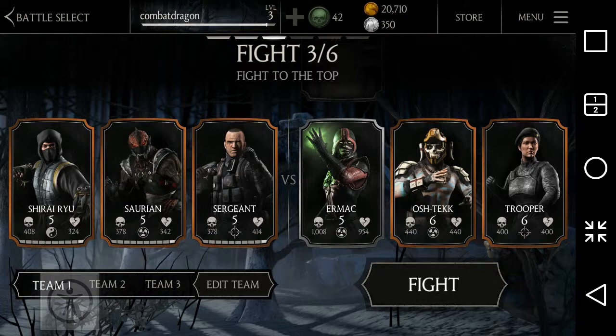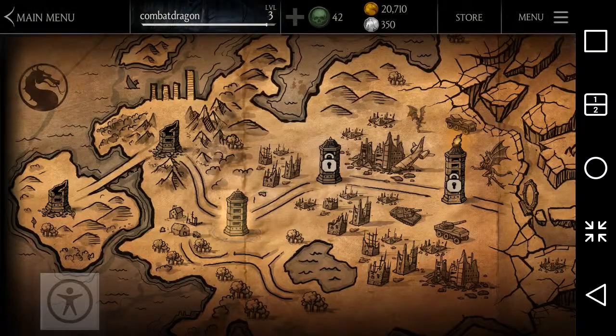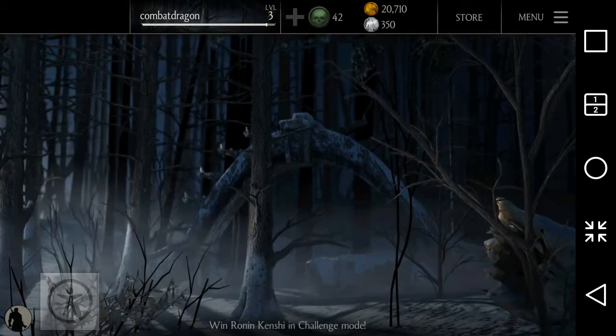You can also increase your stats manually by competing with players. Your opponents' health points, accuracy points, and damage points keep increasing, so that's a benefit — your own stats grow as well.